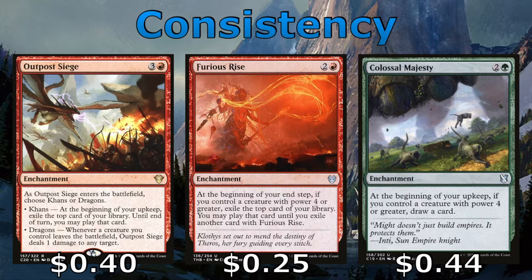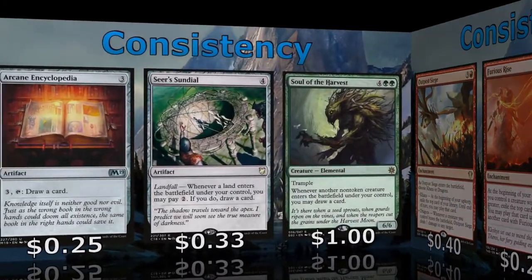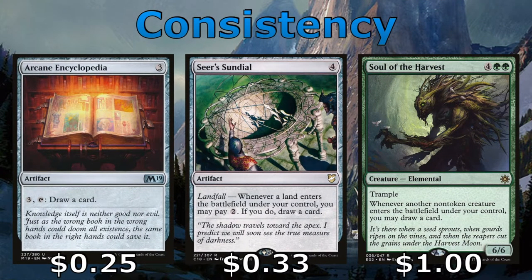Outpost Siege — you're probably going to want to choose Khans — gives you some extra card advantage, as do Furious Rise and Colossal Majesty, as long as we have a creature with power four or greater on the battlefield. Arcane Encyclopedia and Seer's Sundial are other places we can dump mana to get extra card draw. And then Soul of the Harvest allows us to draw a card any time a non-token creature enters the battlefield under our control.